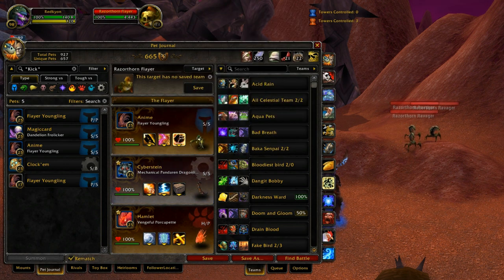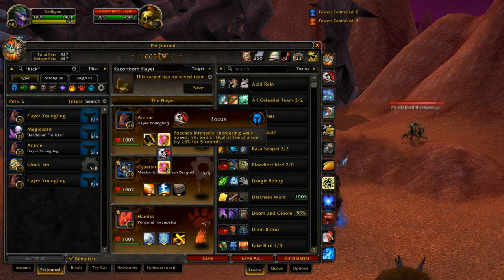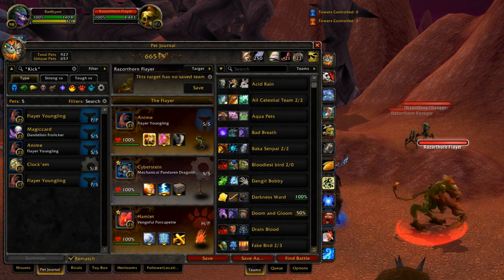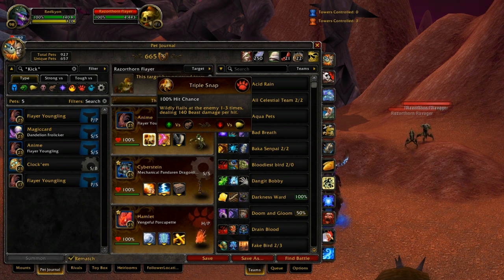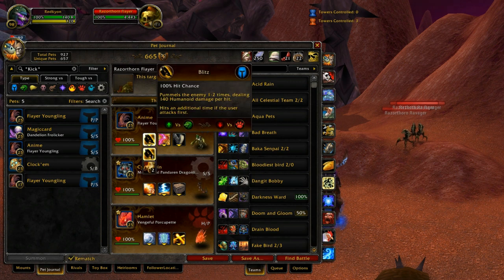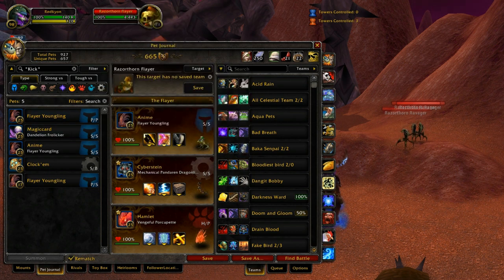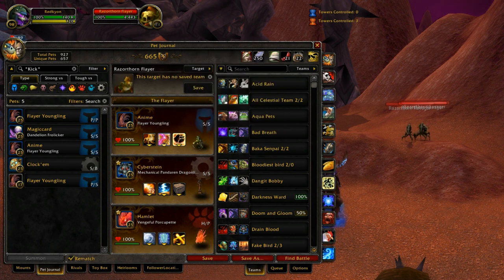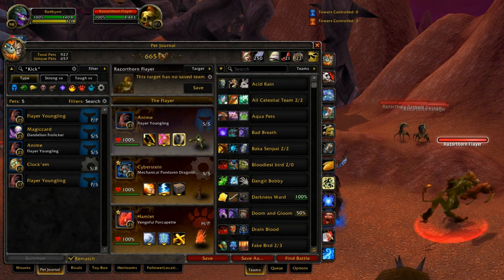Rampage is not a bad ability, but Triple Snap is bad — just don't take it. It's a one-in-three chance of hitting for the same amount as Blitz, without the extra benefit of hitting an additional time if you go first. I guess Triple Snap is what you take if you know you'll be slower than your opponent. But you'd just want Blitz anyway since Flayer Youngling depends on speed. For a power-heavy build, you'd take Triple Snap, Deflection, and Rampage. For the optimal build, you'd go Focus, Kick, and Blitz. He actually has quite a few ways to play him — I never went into this much detail about his abilities before.